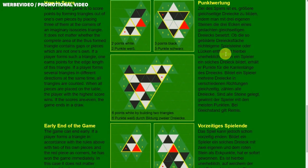How to score? You can score points by forming triangulars out of one's own pieces, by placing three of them at the corners of an imaginary isosceles triangle, like here. You place here, here, and here and build up this triangle. It does not matter whether the complete area of the formed triangle contains gaps or pieces which are not one's own. If a player forms such a triangle, one earns points for the edge length. For example, the player with the white pieces gets two points for this triangle.